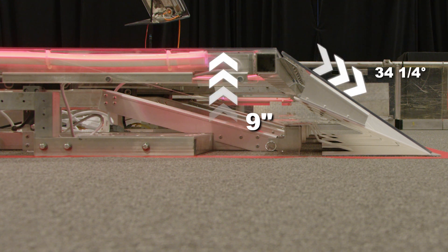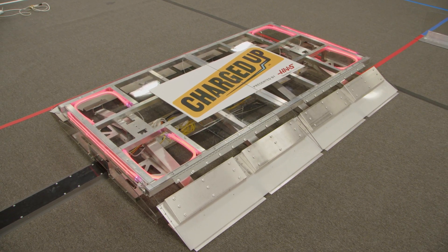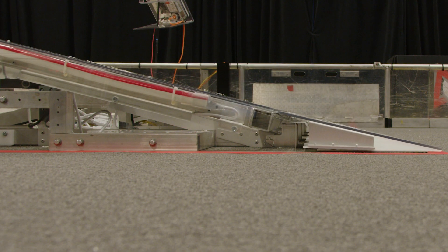In this state, the ramps are 34 and a quarter degrees from the carpet. The surface of the charge station and its lead-in ramps are polycarbonate. The lead-in ramps pivot and slide as the top surface moves.